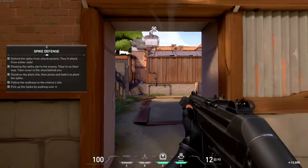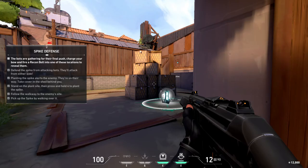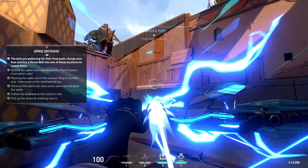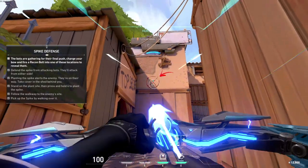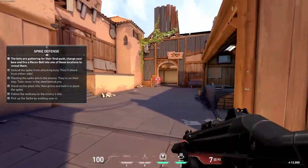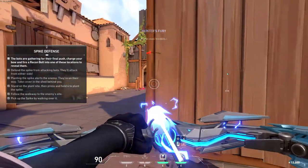Never forget to use your abilities to give you the advantage. Shoot your sonar bolt at the targets on the wall to reveal hidden enemies. Excellent. You're good to go.